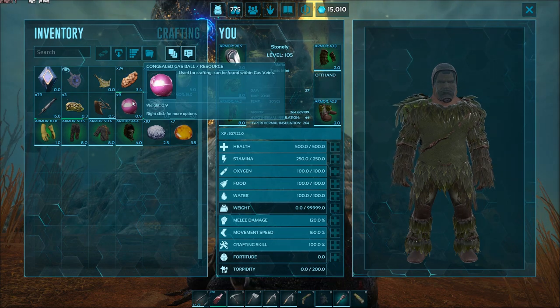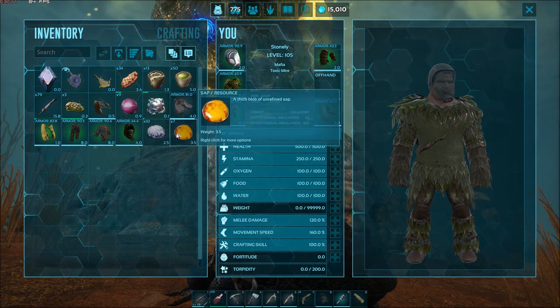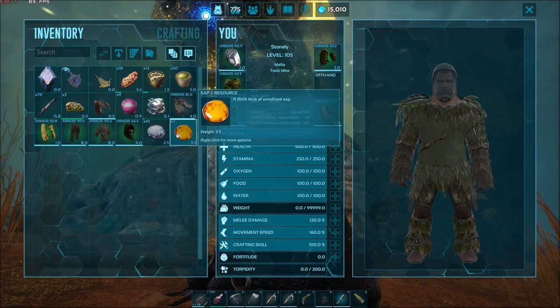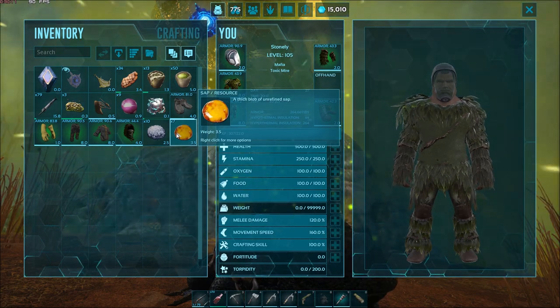I think the main things we're looking for here are congealed gas, biotoxin, and absorbent substrate. I'm not really sure if the sap's going to be too valuable — I feel like you can get that somewhere else, but I can't remember exactly where.